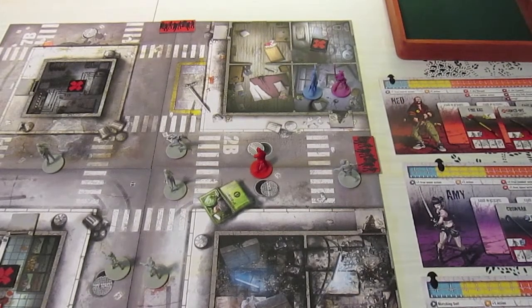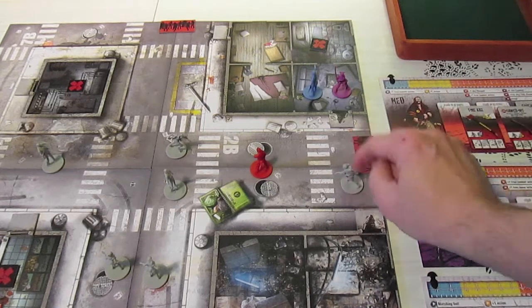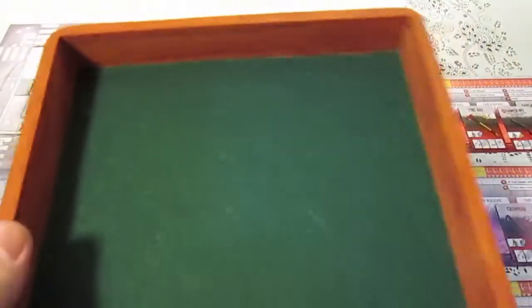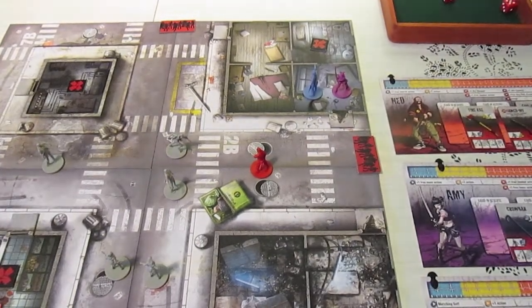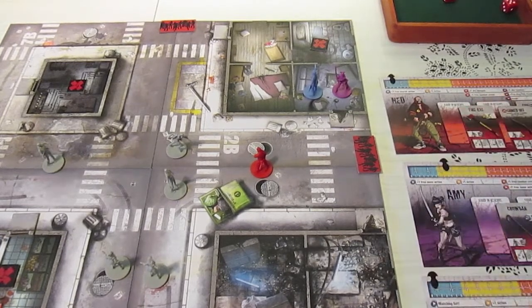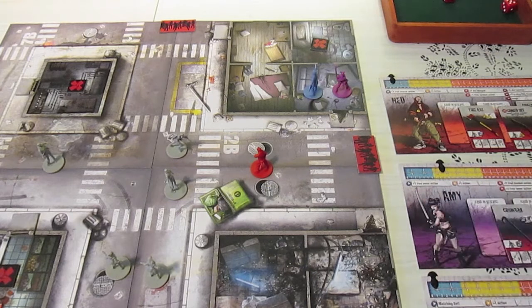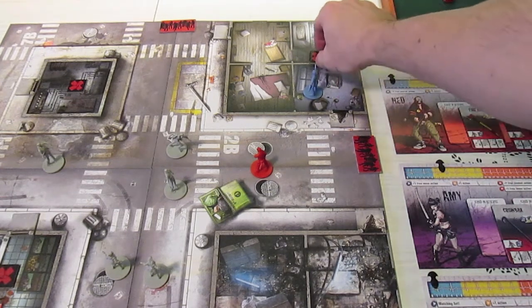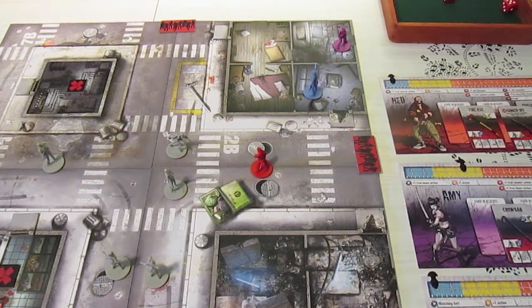It's the survivor's turn again. Amy is right here and I'm going to have her shoot at the runner with her submachine gun. She rolls a five - enough to take down the runner, who only has one hit point. She goes up from eight to nine, still in the yellow zone. In the yellow zone she gets a plus-one action, so she actually has three actions left plus a free move. For her free move she moves here, her second action picks up the objective token - adding five, up to fourteen - then she moves back and uses her last action to search.